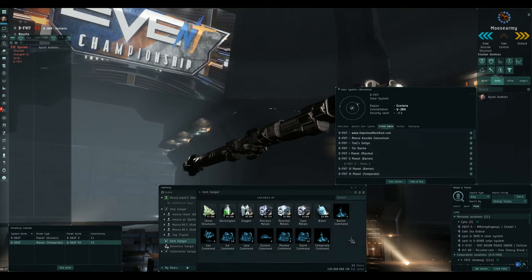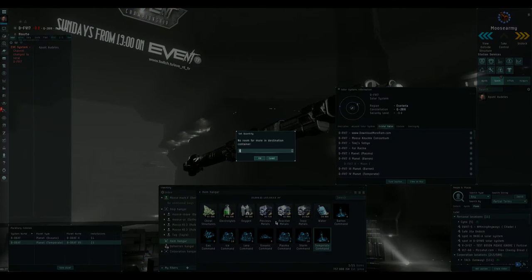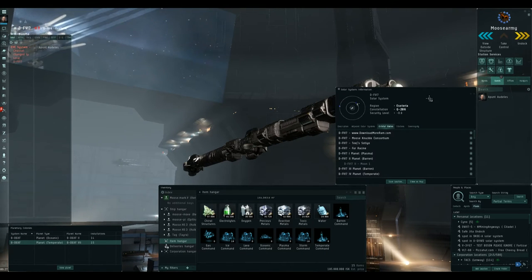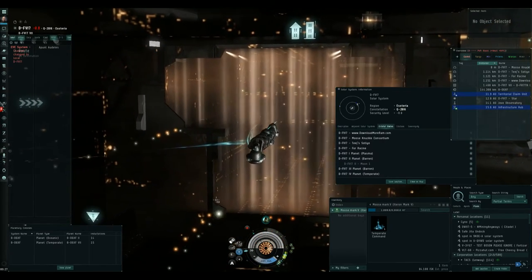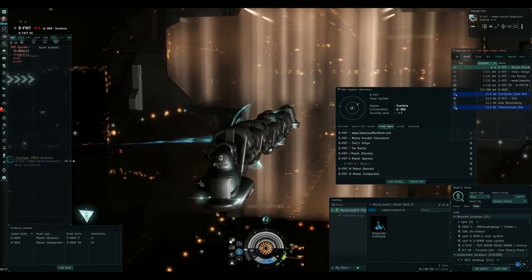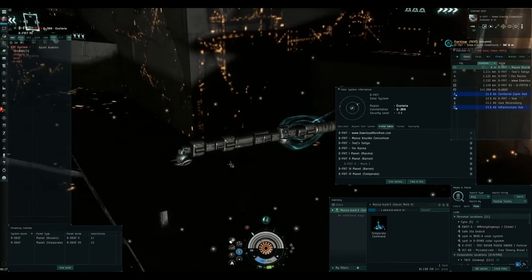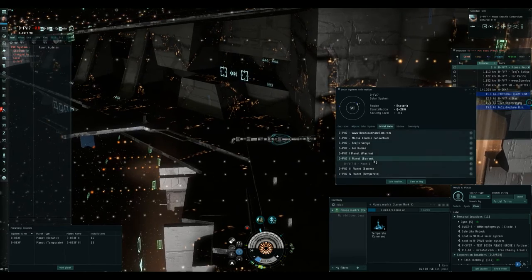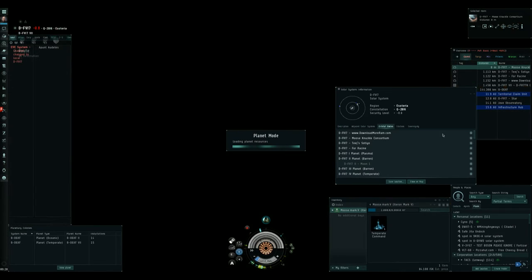First thing I need to do is get a temperate command module and stick it into my spaceship. We'll just quickly do that, go and dock up, and stop our ship. We're still tethered because we want to stay tethered just in case any bad guys come into the system. Then we want to go into planetary mode for that temperate planet.